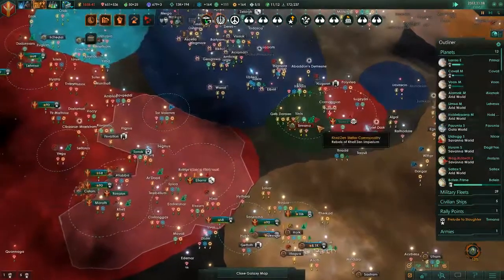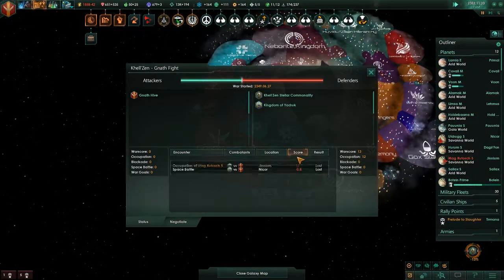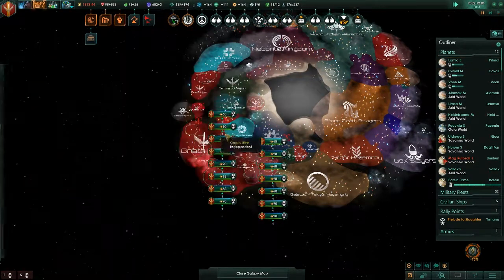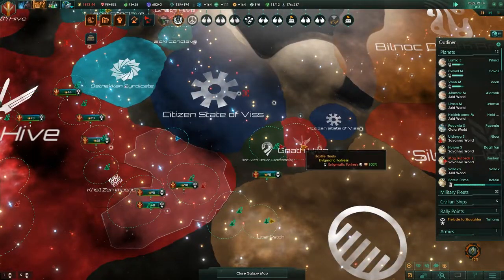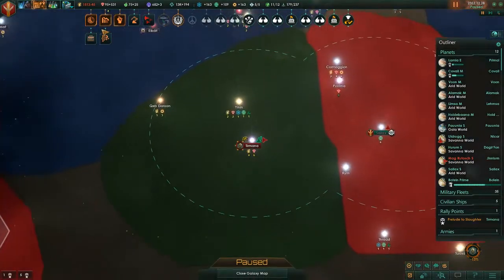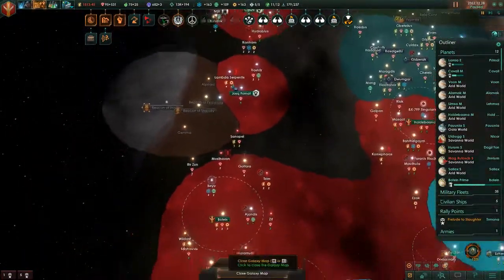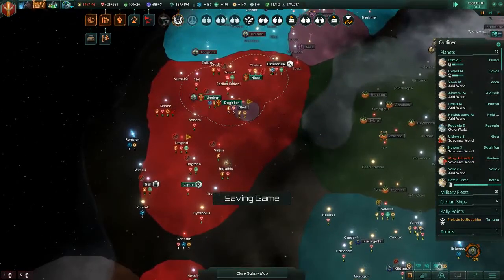We do have a sizable chunk of the galaxy right now and this should be an easy take for us. We've only lost one world so far, which is actually rather impressive. I feel like they should have been doing a lot more damage to us than they actually are. Let's get in there — this is better. I feel like Boteen Prime will push out and we'll get some good border push from it.